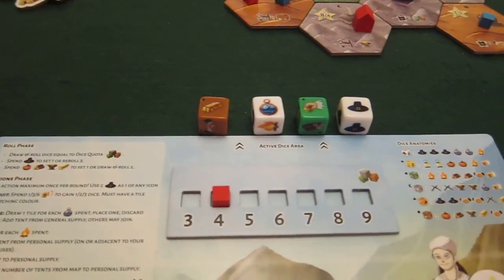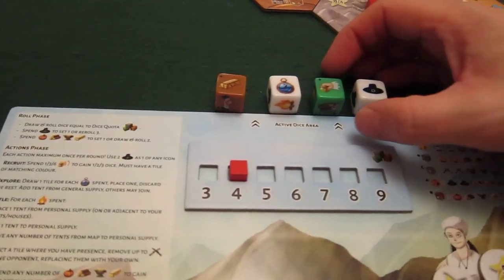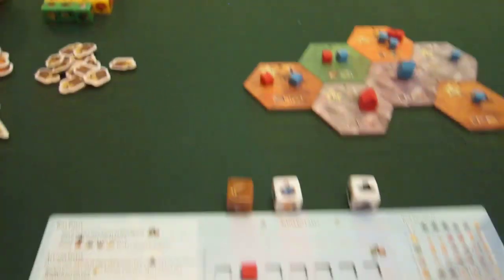It's my turn. I will do a hire action. I'm on an orange tile, so I get an orange die. Decided.